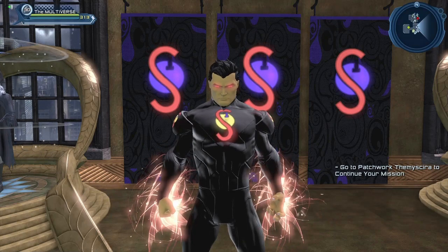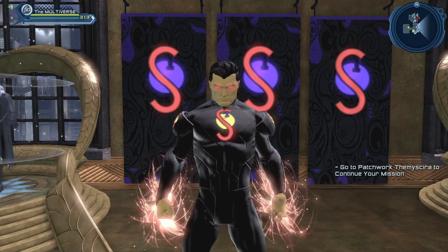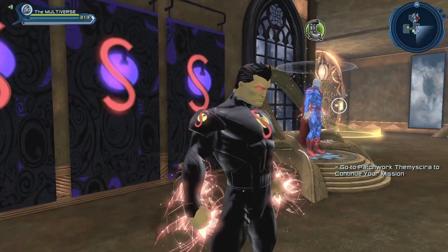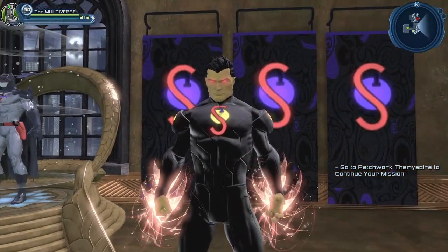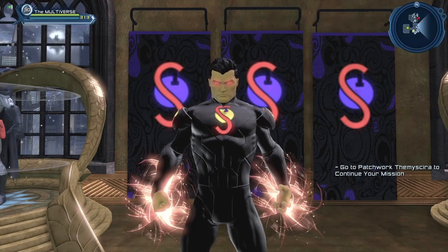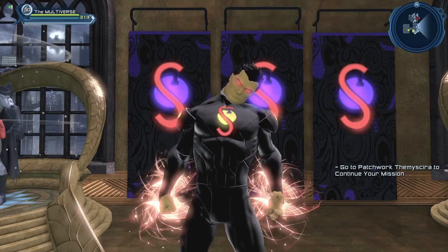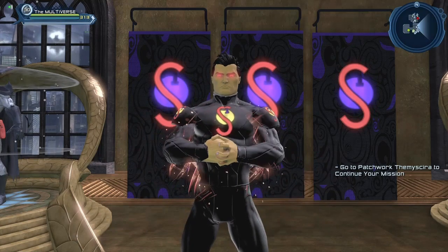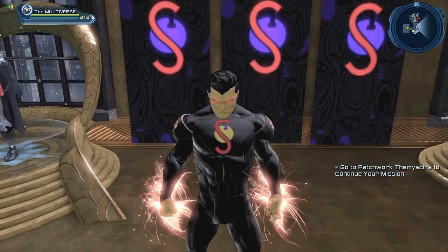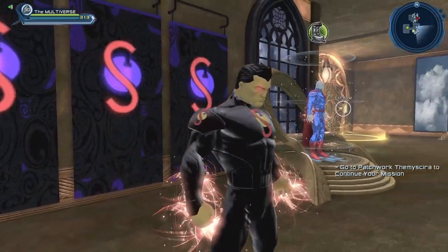Last but not least, the Subject Number One emblem. This is technically a Superman emblem — it's the emblem of Superman from the Flashpoint Universe. Obviously it doesn't really look like a traditional Superman emblem, but if you're looking for an official Superman emblem, this could do the trick. And here we have the regular version of the Subject Number One emblem.